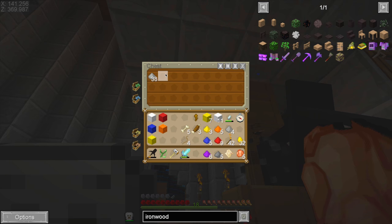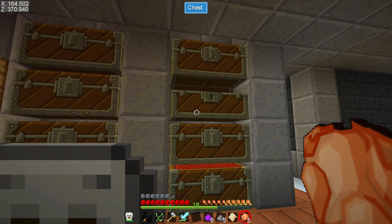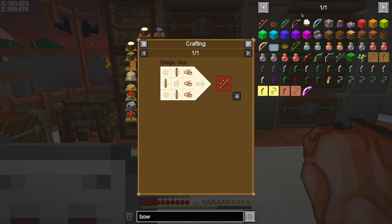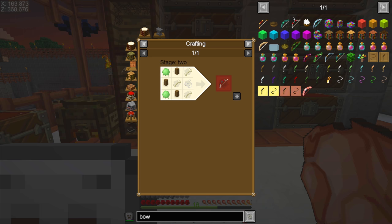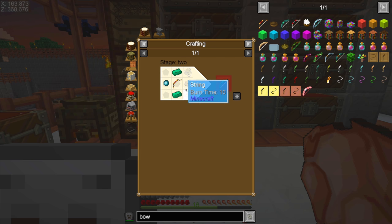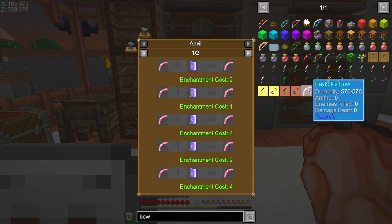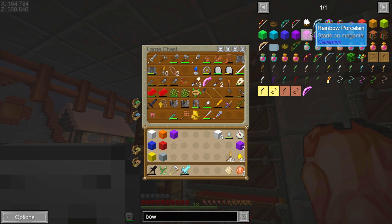Something else we could do while we wait on all these different dyes is build a bow — and that might be useful. We've been talking about bows for a very long time. We can build a regular bow, which seems simple enough, or we can build a composite bow. The regular one has 384 durability, the composite has 576 durability. I still have Baycock's bow — it has the same durability as a composite bow, it's probably a good one. But I don't have any arrows.